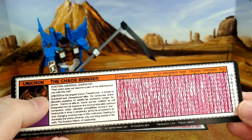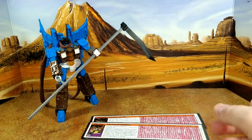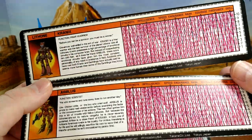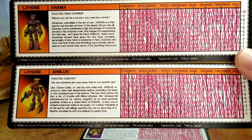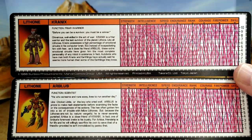He also has the same faction — Chaos Bringer — and it looks really good. He also gave me, and I'm super happy to have these because I've been wanting figures of Kranix and Arbalist for a long time. I don't have them yet, but he sent me tech specs for the two Lithone. That's awesome.